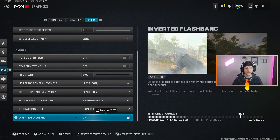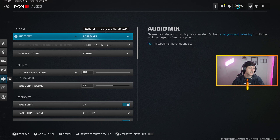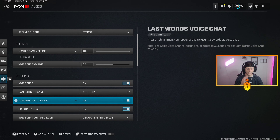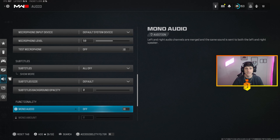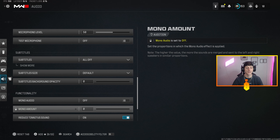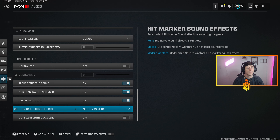Inverted Flashbang — instead of your screen going white it goes black, which helps a ton. For audio I have it set to PC Speaker. On console set it to your TV or console speaker setting. I used to use headphones with Headphone Bass Boost but lately PC Speaker has been great — I'll let you know if that changes. Voice chat is on, Last Words chat is on, and Prox Chat is on, though I'll turn it off if someone's blasting music through an open mic. Reduce Tinnitus Sounds is huge — it removes the ringing after being flashed so you can still hear clearly and potentially get a kill purely off audio.